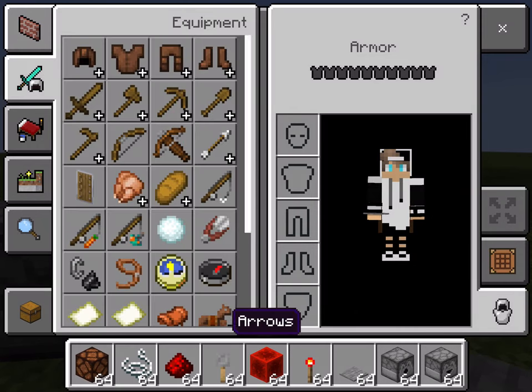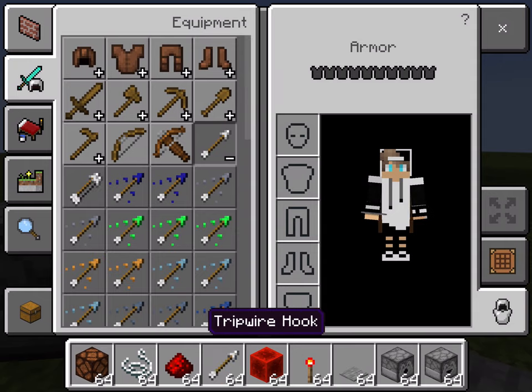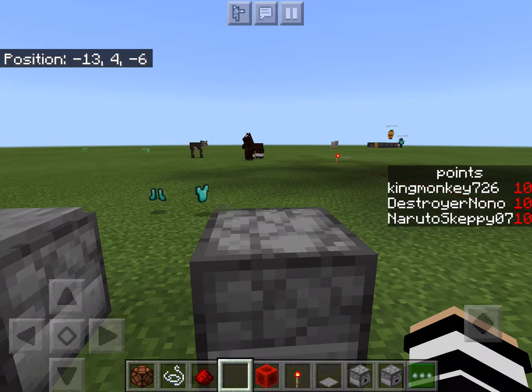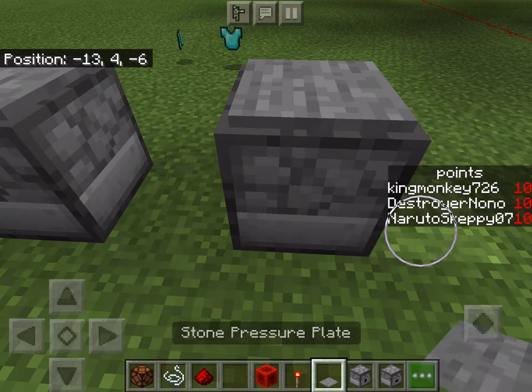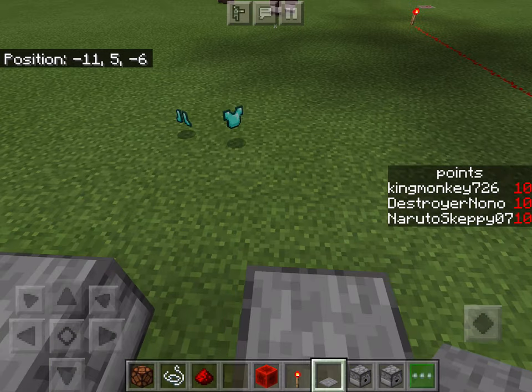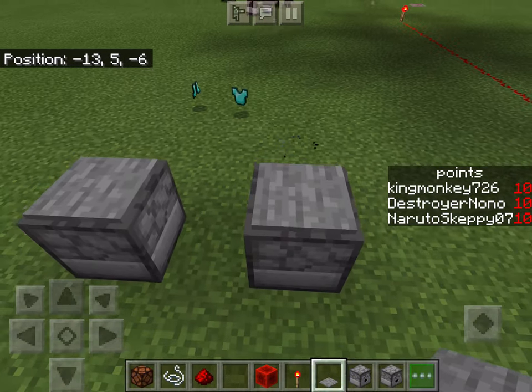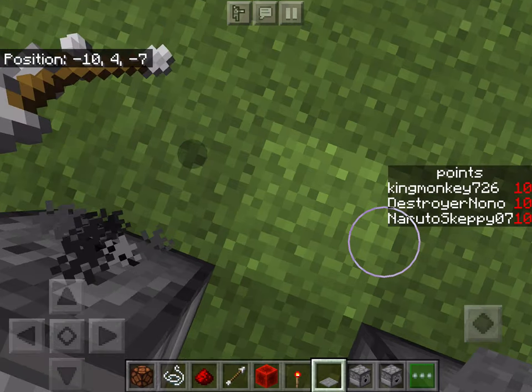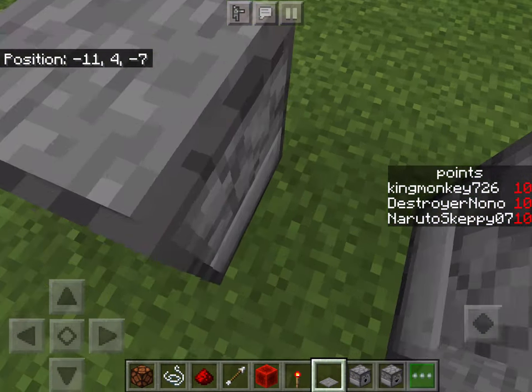With a dispenser, if I put arrows in it, it will do something different than just dropping them. It will actually shoot the arrows. But in a dropper, it will just drop the arrows out — it won't shoot them.